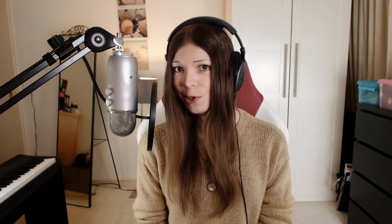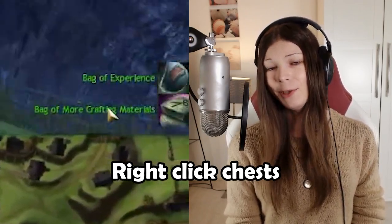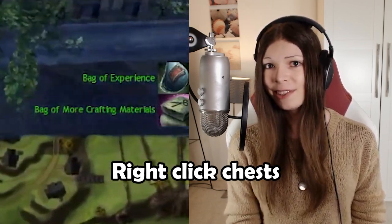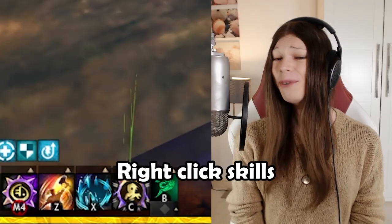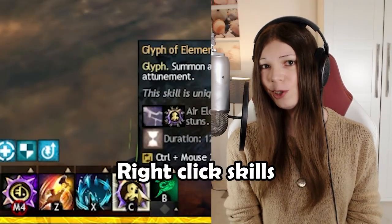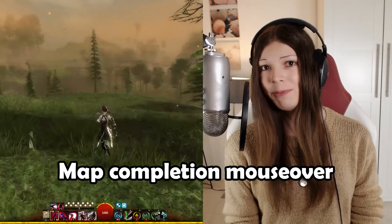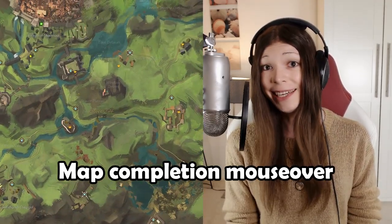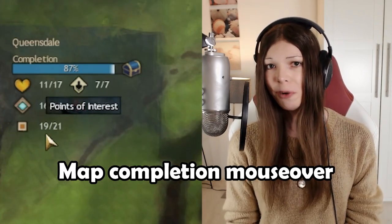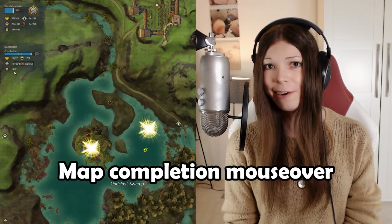Let's quickly go through some features that are a bit more well known but very useful. You can right-click the chests that appear on the bottom right of your screen to save some time — if you right-click them, the pop-up doesn't show up and you just instantly get the loot. It's worth noting this doesn't work for every chest in the game, but it does work for most of them. Also, a surprising amount of people don't know that you can right-click your skills to swap them. This is a lot faster than trying to click that tiny little arrow. When you're doing map completion, you can mouse over the thing you still need in the top left of the map screen, and this will light up any of the things you're still missing in the areas you have uncovered.